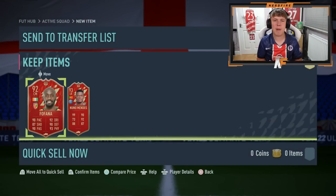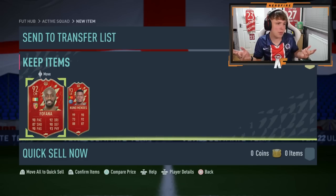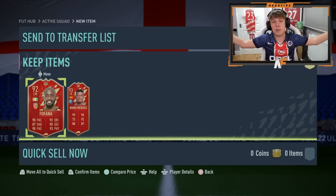Those two red picks — For Far and Mendez — not bad at all, pretty damn solid. We could have got a pick consisting of Lafont, Claus, and Terrier, which probably would have been the worst possible outcome. Already having Saliba and Guendouzi, I'm actually pretty happy with these. Let's go over to the packs on the store and see what we can get.